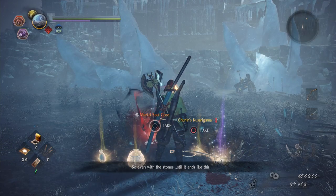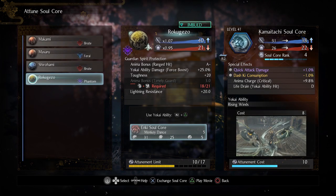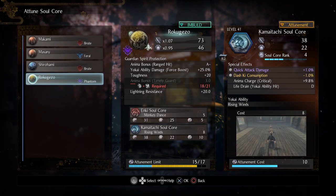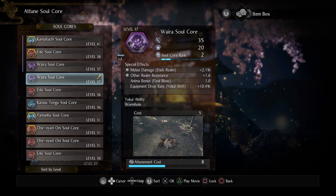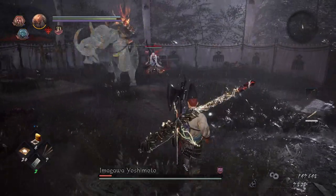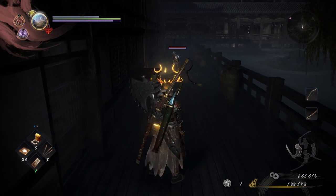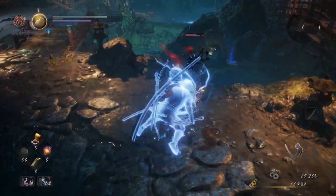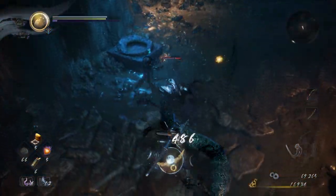Aside from Yo-Kai Shift, your Yo-Kai powers also manifest in Soul Cores — special items collected from bosses and powerful enemy Yo-Kai that grant you powerful attack abilities. You can equip up to two at a time, so long as you have enough capacity to attune them to your guardian spirit. Each has a unique attack; for example, the Enki Soul Core quickly turns you into that monkey Yo-Kai as you throw a spirit at an enemy. Soul Cores consume anima energy when performed, so try to be smart about when you choose to unleash them.